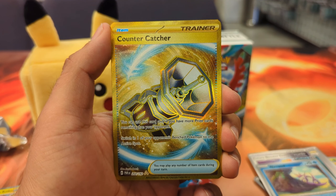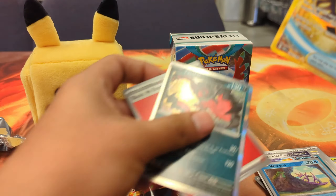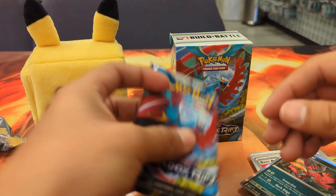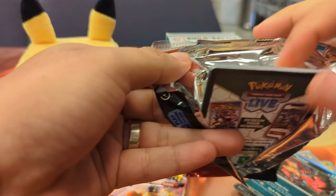Nice. Counter Catcher — you may use this card only if you have more prize cards remaining than your opponent. Switch in one of your opponent's benched Pokemon to the active spot. Sheesh, the Vengeful — with the first gold of Paradox Rift. Nice.